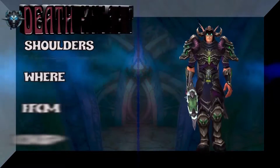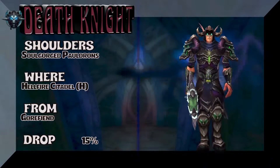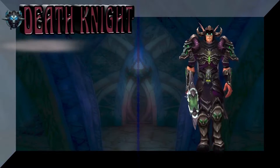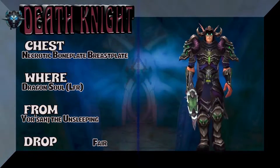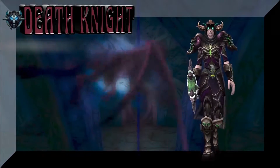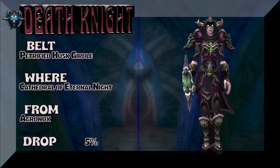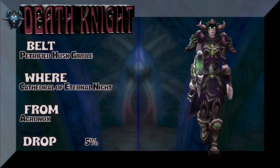This really works well for Unholy, so another check mark for Unholy. Or it could even work for Frost DKs — I don't think it works for Blood DKs. We have one more for Blood DK after this one. As you can see the shoulders are from Hellfire Citadel Heroic. The chest is going to bring you to Dragon Soul LFR — the unsleeping guy, he's got a lot of crazy stuff going on because he can't sleep. Necrotic Boneplate Breastplate. You're looking at the belt, which is Petrified Husk Girdle, Cathedral of Eternal Night — Agronox is the boss, 5% on the drop rate for the belt.